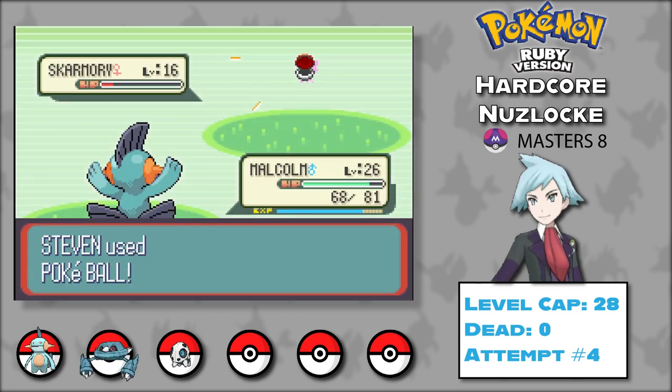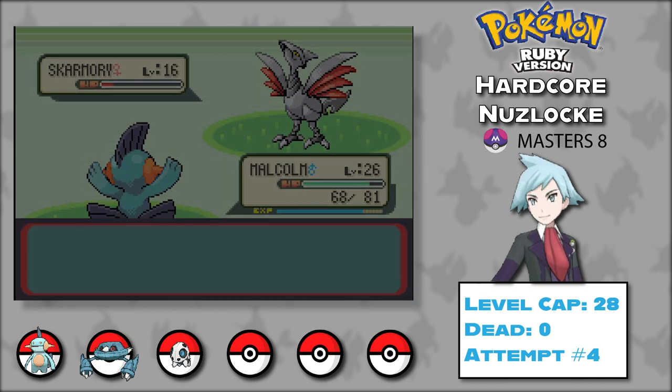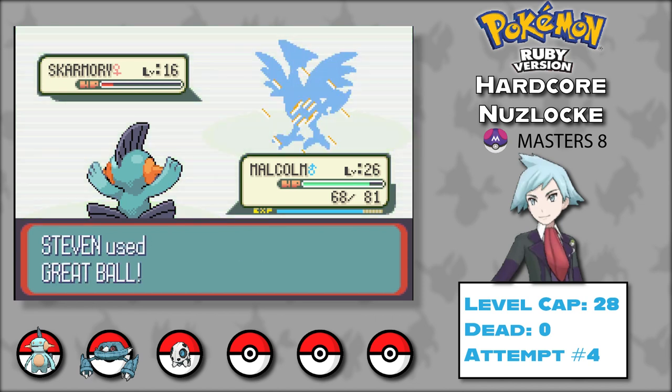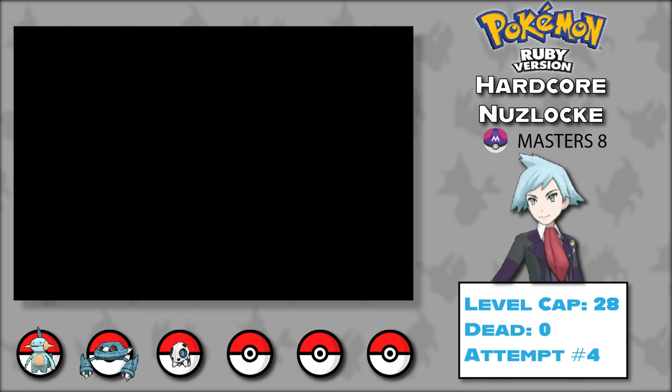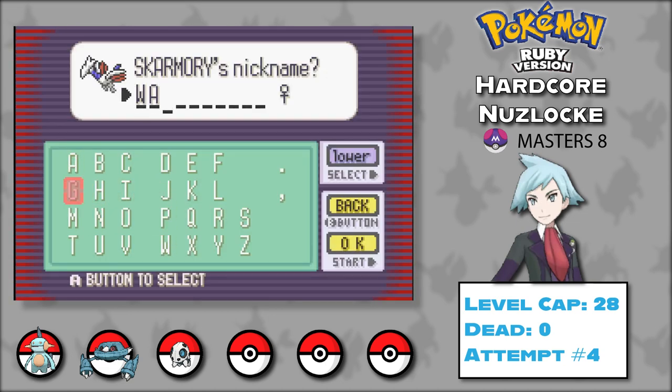Now for some actual progress. On Route 113, we catch our second official legit Pokémon — Skarmory. She just keeps popping out of every ball I throw until finally she stays in. I call her Watts and give her the Experience Share.